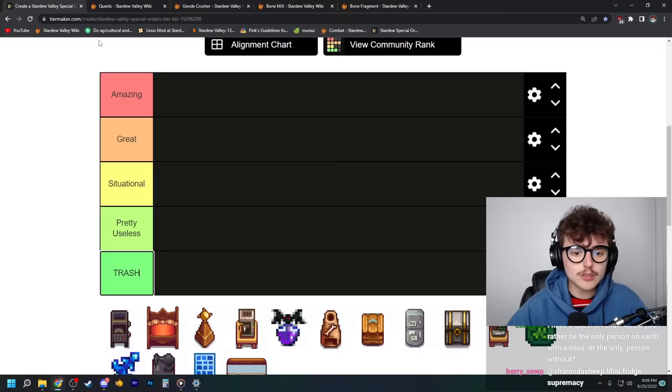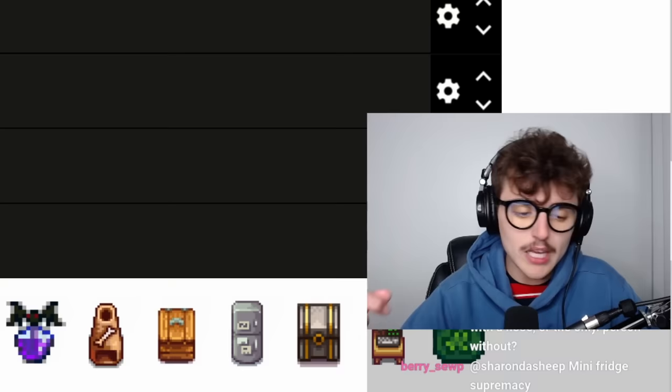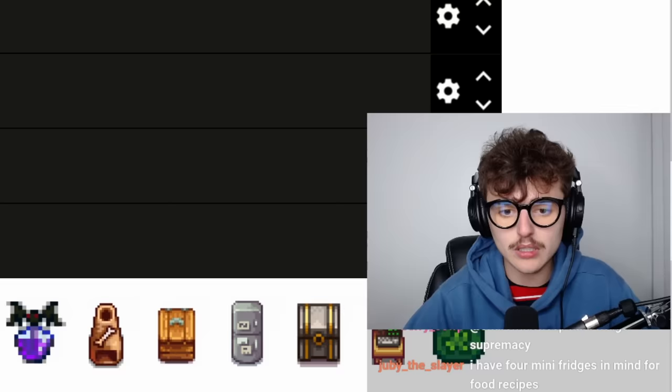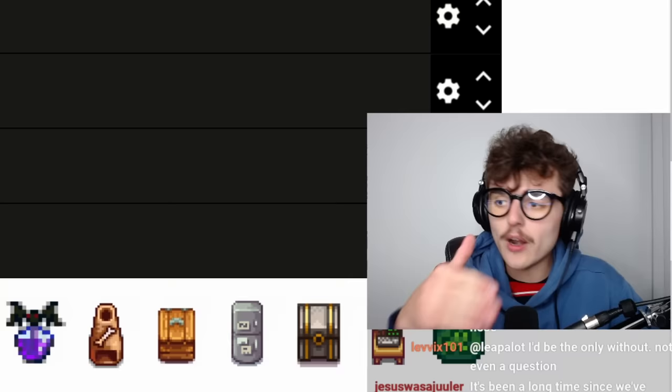What the geode crusher does is it basically just automates Clint's process. You can put a geode inside of the geode crusher and then once every single hour it will output something, and all it costs is one coal. So you put a piece of coal and a geode in there and then an hour later it will crack it open, as opposed to bringing it to Clint's for 25g. Now this item is kind of strange — if you use it for its intended purpose it is actually one of the worst items ever introduced into this game.